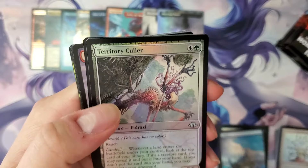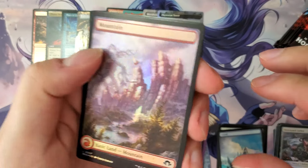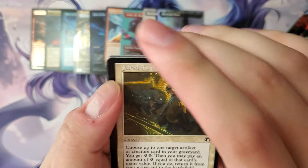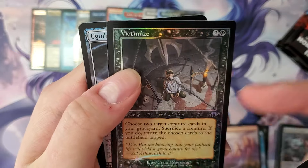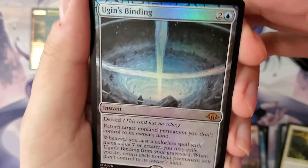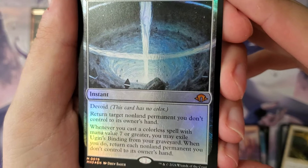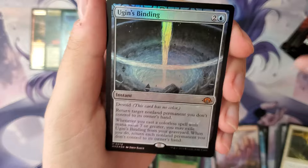Moving on — we only have one fetch land, no Eldrazi titans yet. There's a Stomp MDFC. Victimize retro — that's cool, we like that. There we go — cyclonic rift in colorless form. That's worth some money — perfect. Now we're back into it.